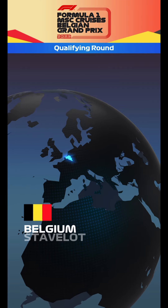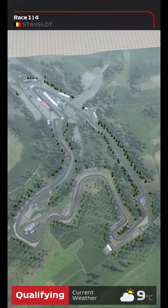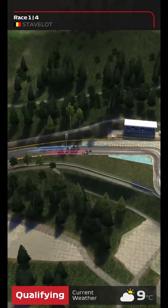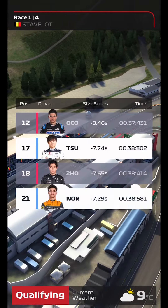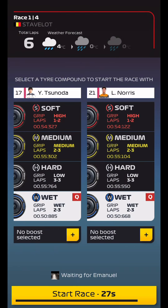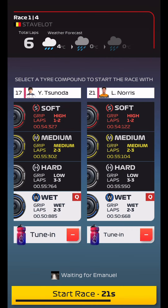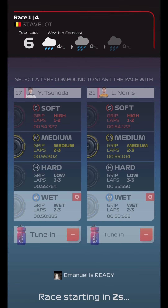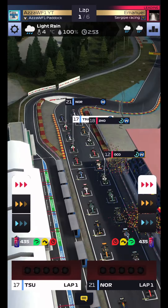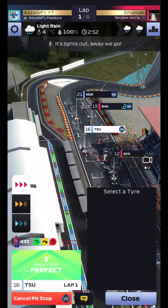Here we go for race number one. Difficult track, especially if it rains, because the AI will tend to do a one-stop. We're up against it — they've got Ocon P12, and we've got Tsunoda and Norris. It is a wet race after all, so tuning is going to come into play. Norris has got pretty good tire management, so we're going to chance a 2-2-2 strategy.